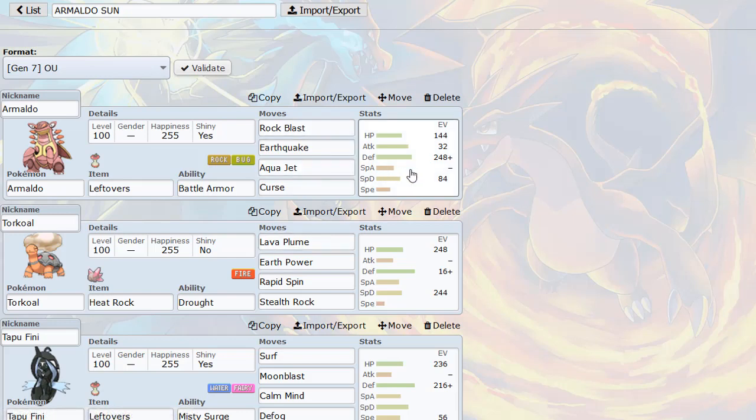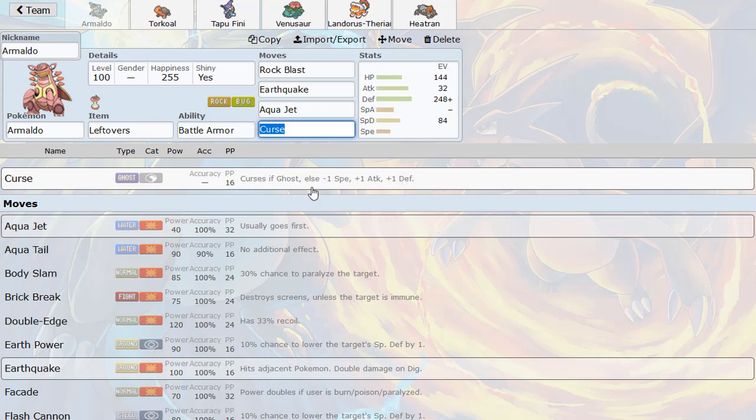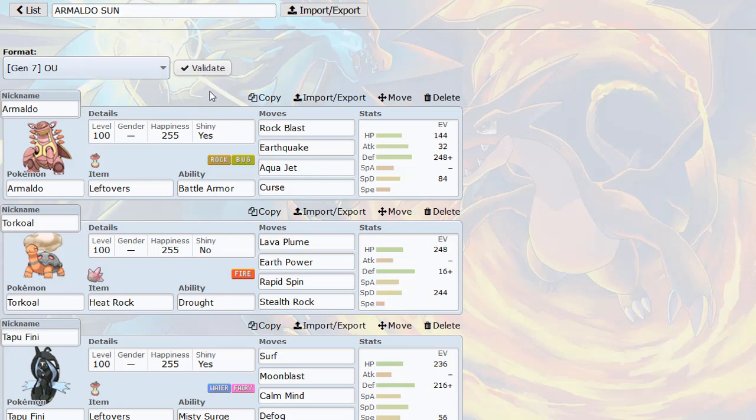Nice Curse three-attacks with this very intricate EV spread. This EV spread will allow us to tank physical hits really well, and with Curse we can boost our Attack and Defense, which can be pretty nice. With Leftovers we heal ourselves residually over time while getting even bulkier and more powerful. This thing will get slower though, so I do have Aqua Jet as priority, which is going to be kind of weak — especially in the sun.